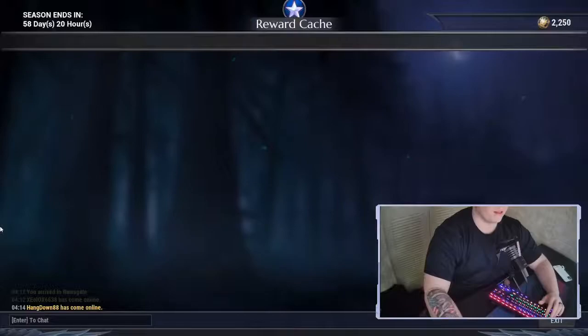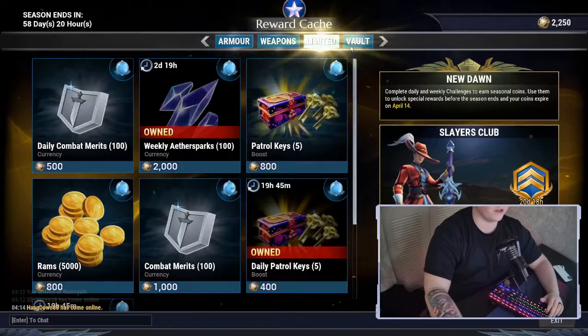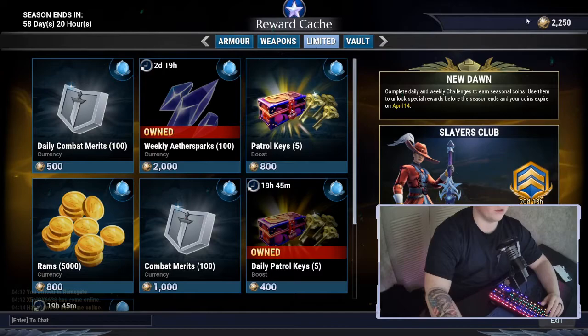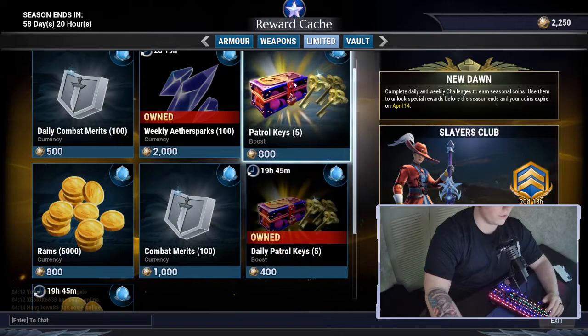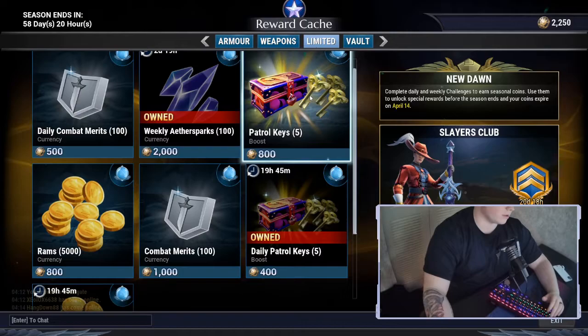Over time you'll get things called shady coins. If you have the battle pass it's a little easier to get them, but there are usually other ways too. If you have shady coins, you can come over here and buy your daily patrol keys — 400 for five, or spend 800 to keep getting more. Do whatever your heart pleases.